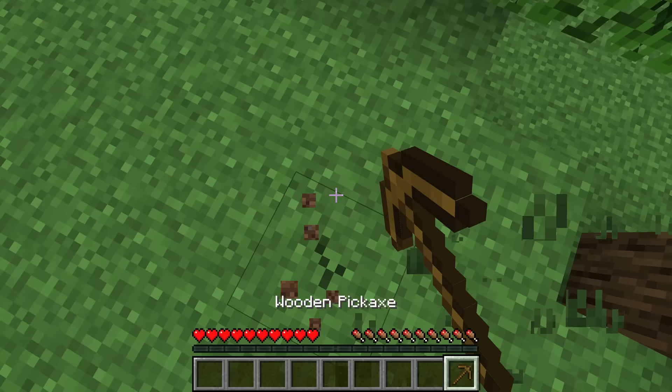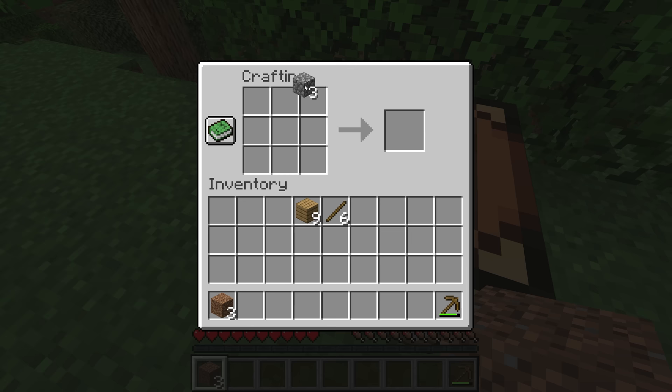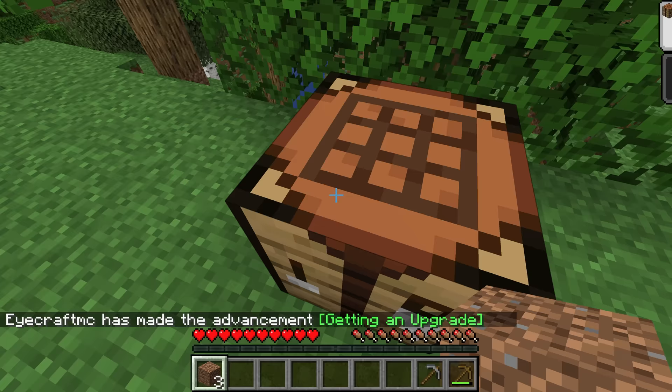Dig straight down with your wooden pickaxe. Once you meet stone, simply mine three pieces of that stone. With those three cobblestones, put them in the crafting table to make a stone pickaxe.